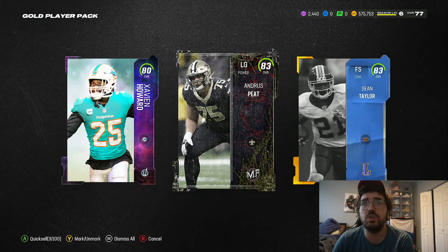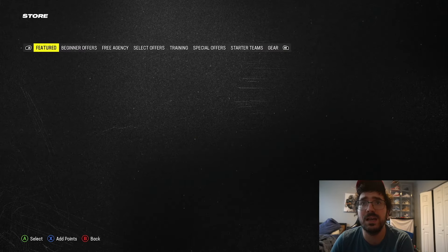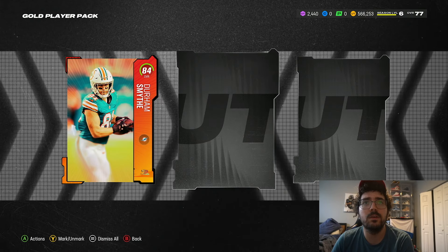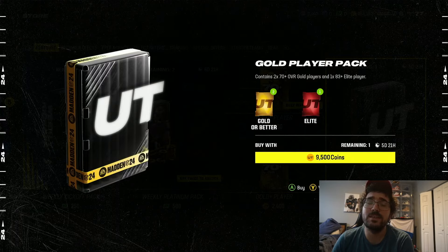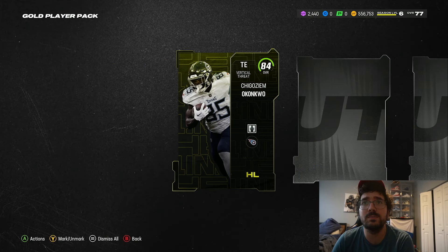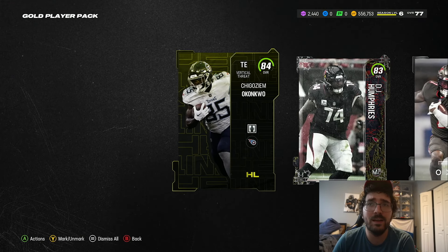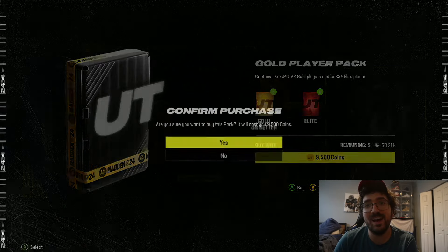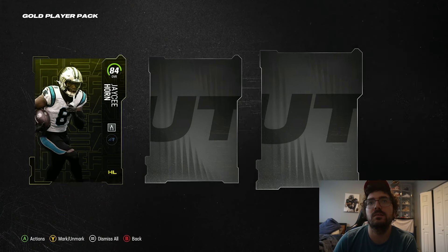So yeah, not bad value here — I like this. We might throw this into our weekly videos if these keep acting up. An 83 — even a pack like this is probably worse because there's not much you can do with low elite cards right now. I'd actually rather take gold cards because I can exchange those into playbooks, and playbooks do sell. We got an 84 — a lot of low elites this account, but we did get that 94, so not terrible overall.